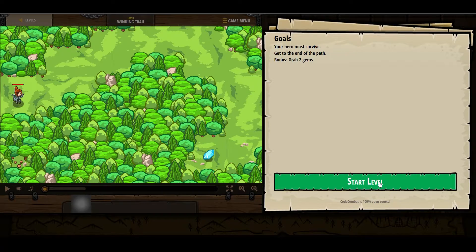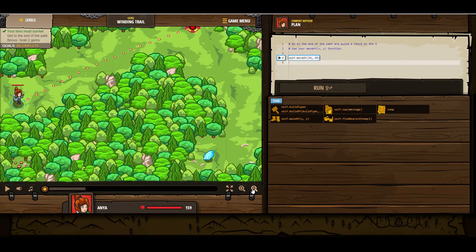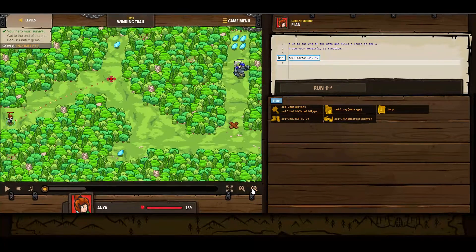Hero must survive. Get to the end of the path. Grab two bonus gems. So let's take a look here — we have a gem up top, we have a gem at the bottom, we have a bunch of gems up here. But I can't get past this guy because I do not have access to an attack method. So what do we do? We are going to be moving to 36, 58. Let's go ahead and copy the move x, y.